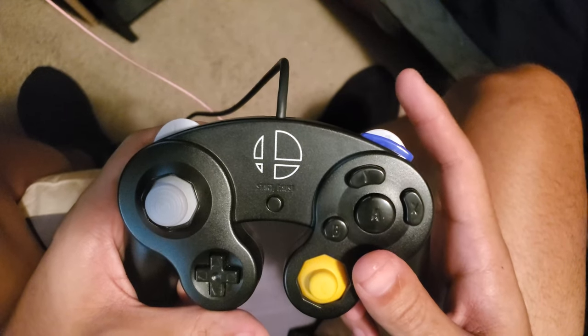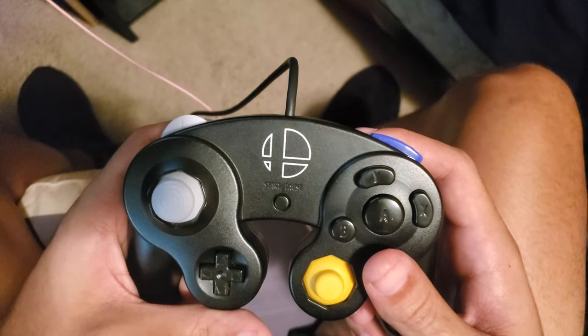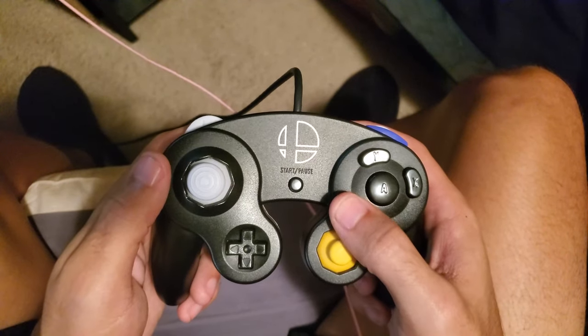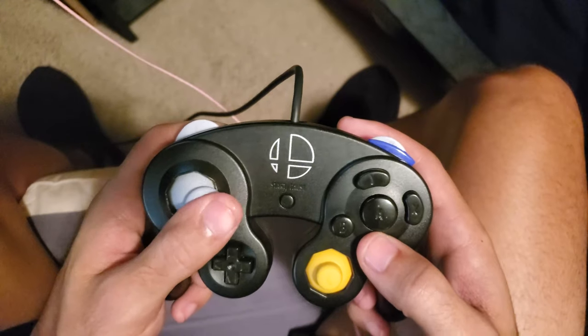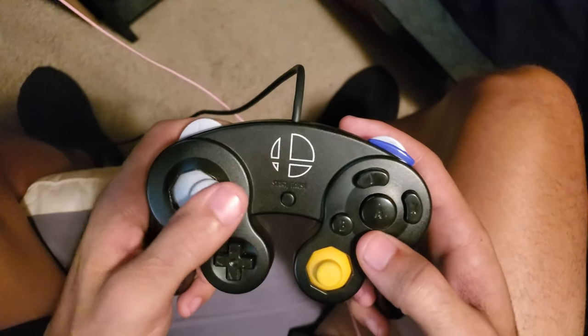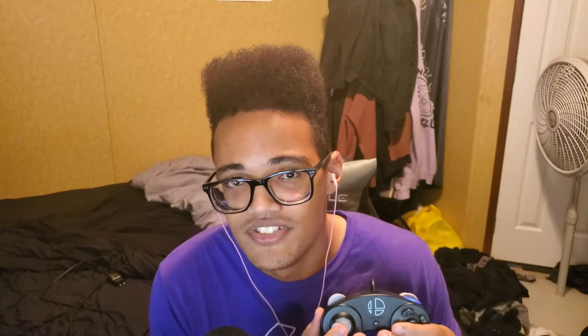Let's go over the controls. You will always be holding the R button when running — it's the run button that makes Scooby move faster, and only release it when specifically told to. A button to jump, B button to dash, X button to interact with warp gates and doors. You can also press B in the air to execute the Super Smash, similar to a ground pound. For movement, always roll the control stick — if going right and you want to go left, roll up or down through the transition rather than snapping directly.